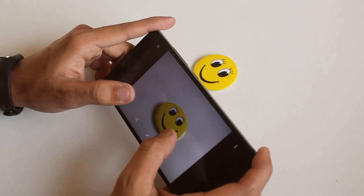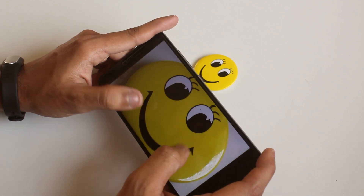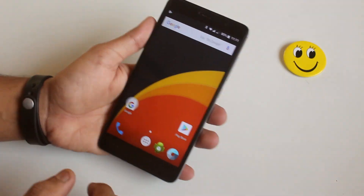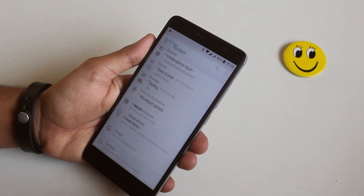Now let's talk about what else is working and what not. Well, VoLTE, Wi-Fi, fingerprint scanner, IR blaster, torch — everything is working fine. I have a fingerprint scanner by the way.